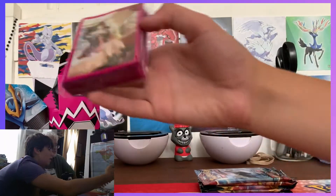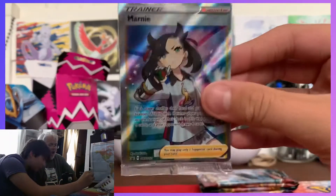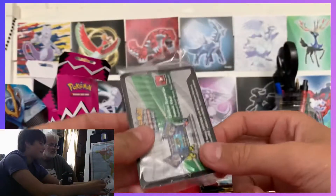Then we have the Marnie box, which has some really awesome dice — I love the color on that. And all these sleeves are nice. Check out Marnie — those are nice sleeves. There's supposed to be four full arts in here, we have to open it.